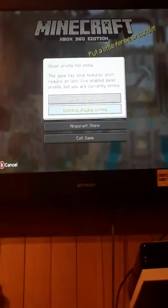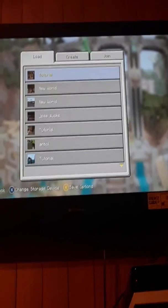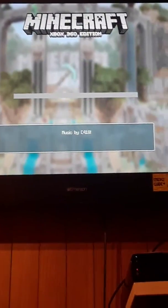Let's pick a random world — just pick any world you want, for example this one. It doesn't matter. And as you can see right there, it says connect the extra controllers.